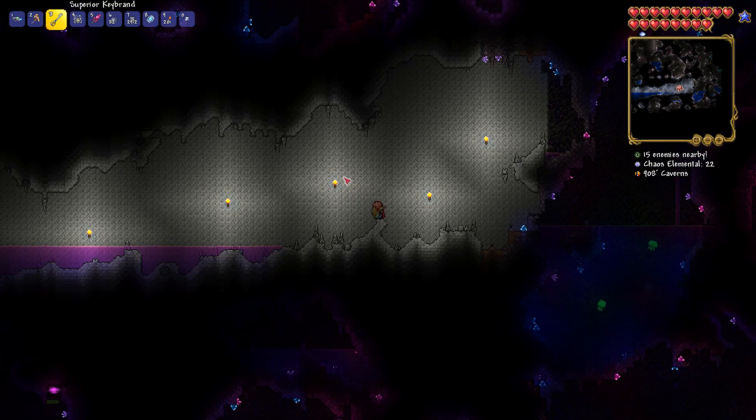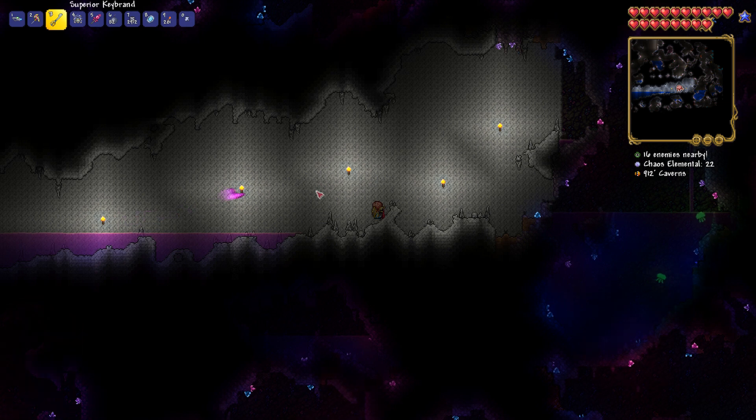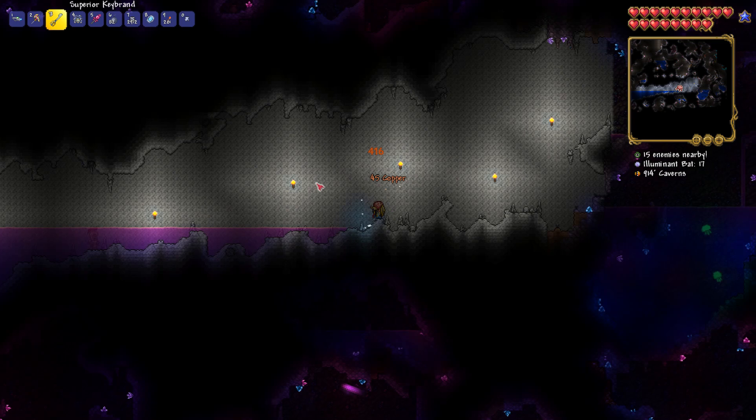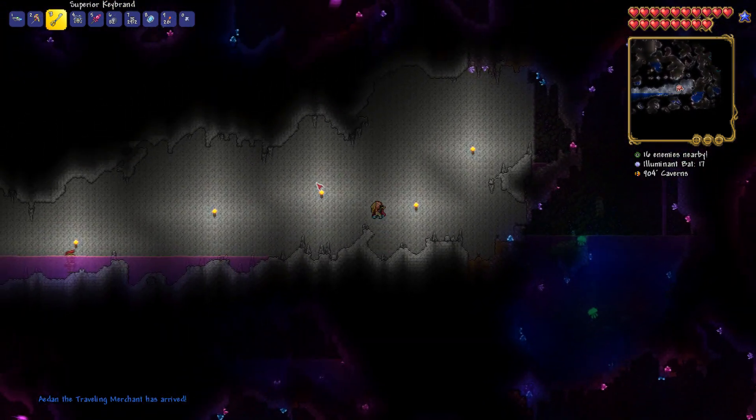Here's how to get the pocket mirror in Terraria. The pocket mirror can only be found in marble caves in hard mode, so you must have defeated the Wall of Flesh. That's because they drop from Medusas, and Medusas are only a hard mode mob.